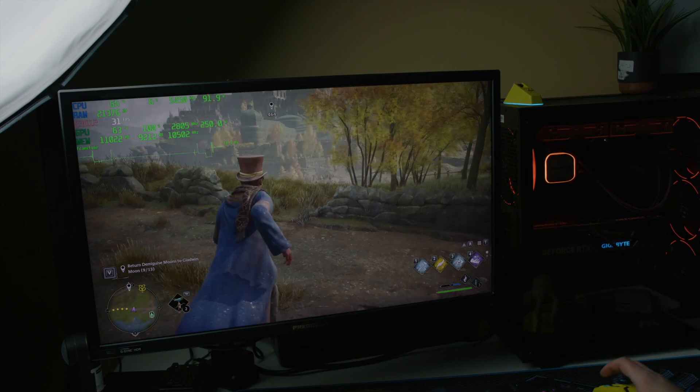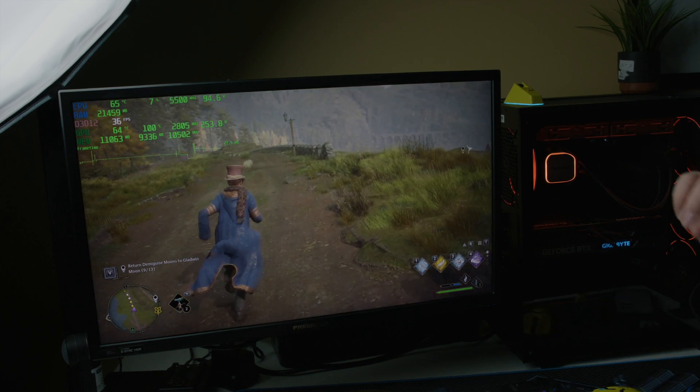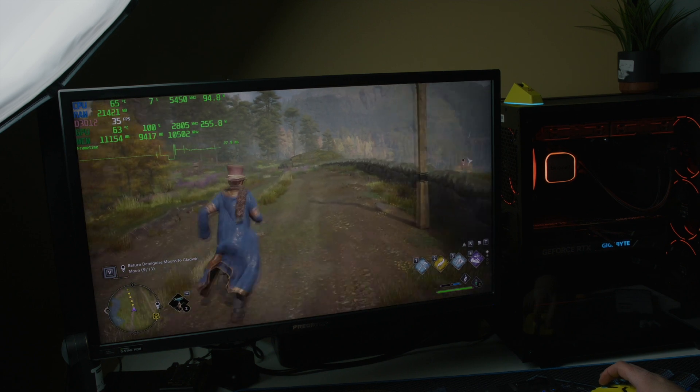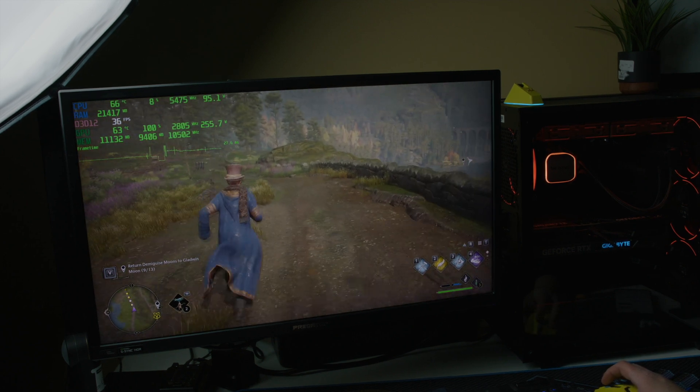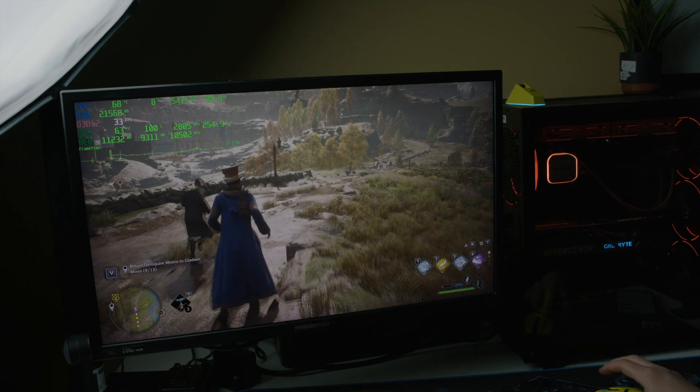You definitely notice a higher frame rate — say going from 60 fps to around 100 fps. The game just feels smoother, especially in games like Ratchet and Clank or Hogwarts. You really notice it when the camera is moving around — it's much, much better.